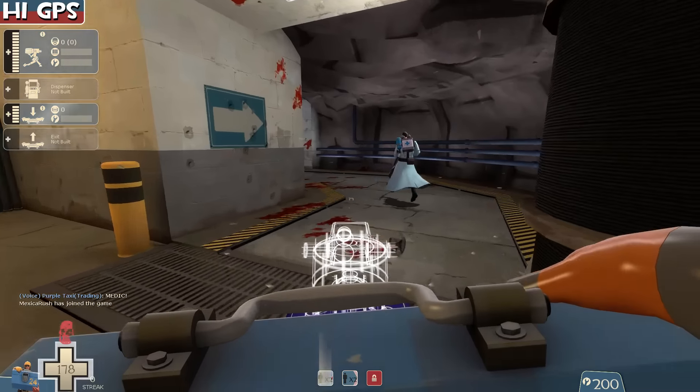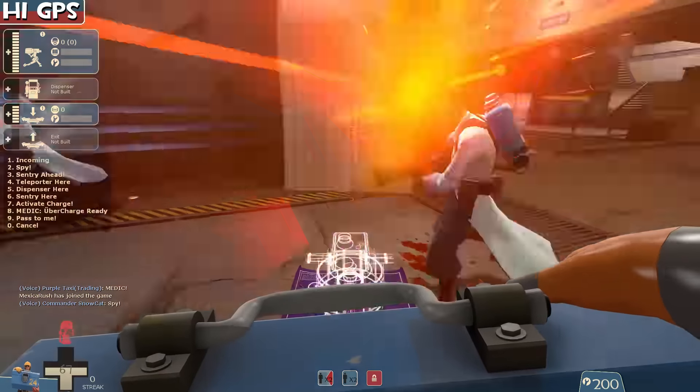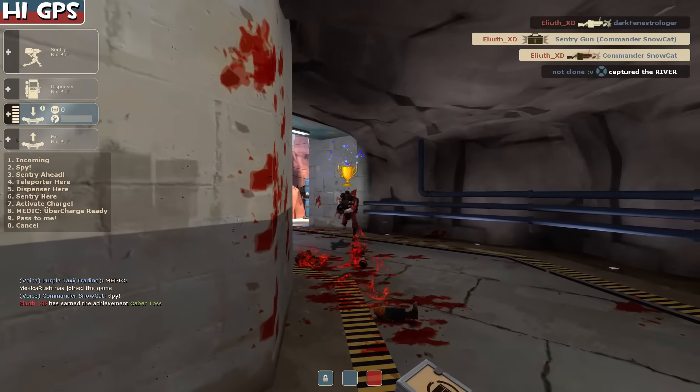Then he goes out with overheal and everything — and gets hit twice and loses everything. How many seconds did he spend? I don't know, there wasn't a timer, but it was a lot. A lot of time spent doing nothing, that ended with death and the loss of his sentry. So that's usually why I am against the notion of building your sentry in spawn and then carrying it out.